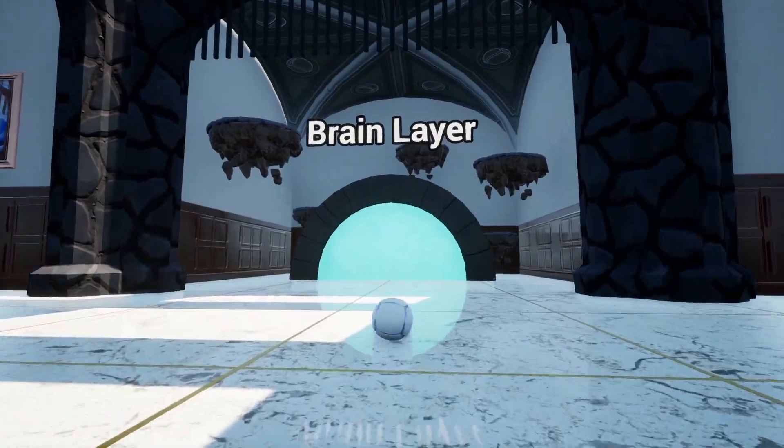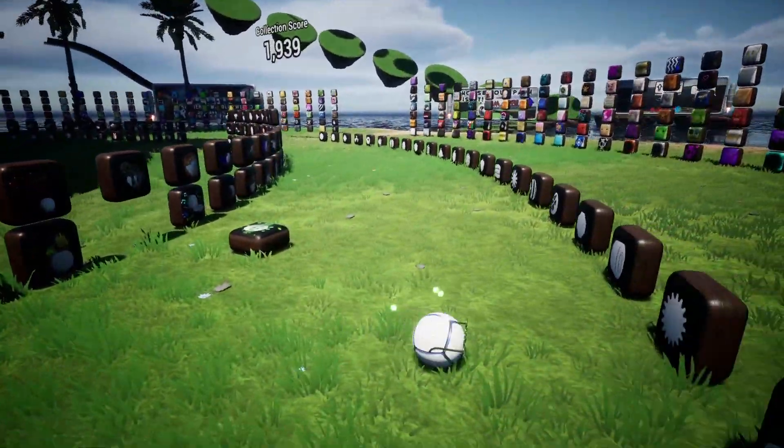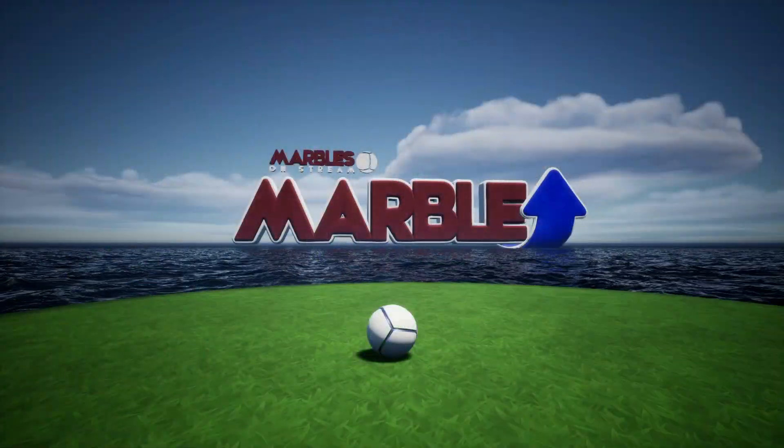Once you are inside the Brain Lair, you will discover numerous interactive elements, including your marble collection where you can customize the appearance of your marble. Additionally, this is where you will find the exciting challenge adventure game, Marble Up.